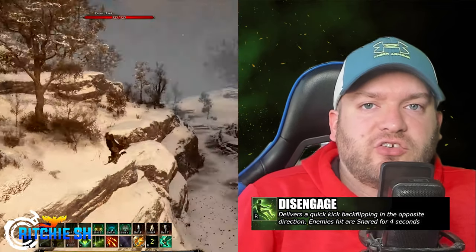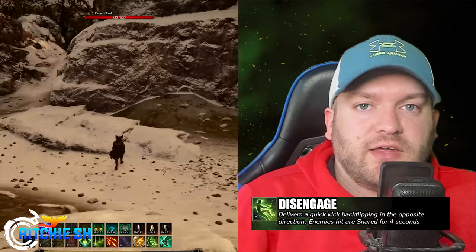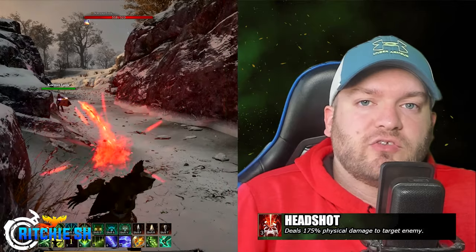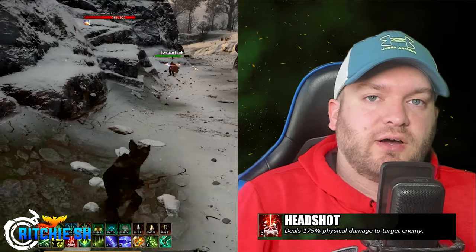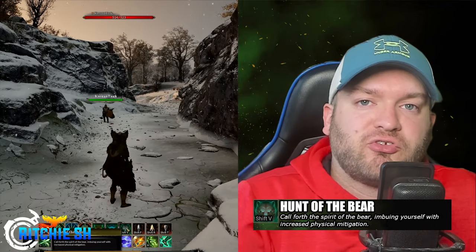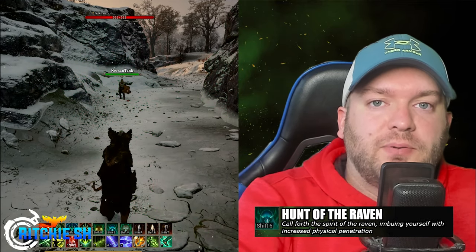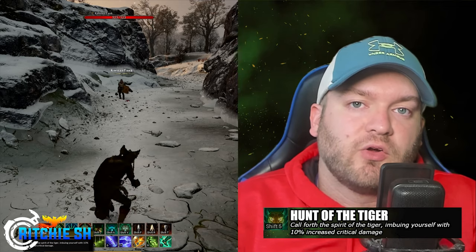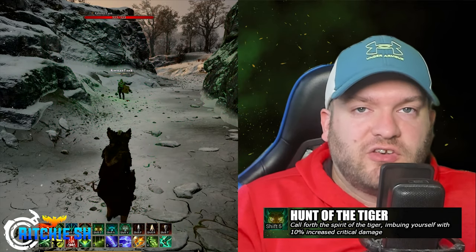In tight situations, you could use Disengage to deliver a swift kick followed by a backflip. This maneuver sends you retreating while snaring any enemies hit for 4 seconds, keeping them at bay while you regain your footing. Headshot allows you to deliver a devastating blow, dealing 175% physical damage to your target. This powerful attack is ideal for taking down enemies with a single, well-placed shot. Hunt of the Bear invokes the Spirit of the Bear, enhancing your physical mitigation, making you more resilient against damage. Hunt of the Raven calls forth the Spirit of the Raven, imbuing yourself with increased physical penetration. For increased critical damage, Hunt of the Tiger channels the Spirit of the Tiger, giving you a 10% bonus to your crits, which could be crucial for dealing just enough damage to take out your foes.